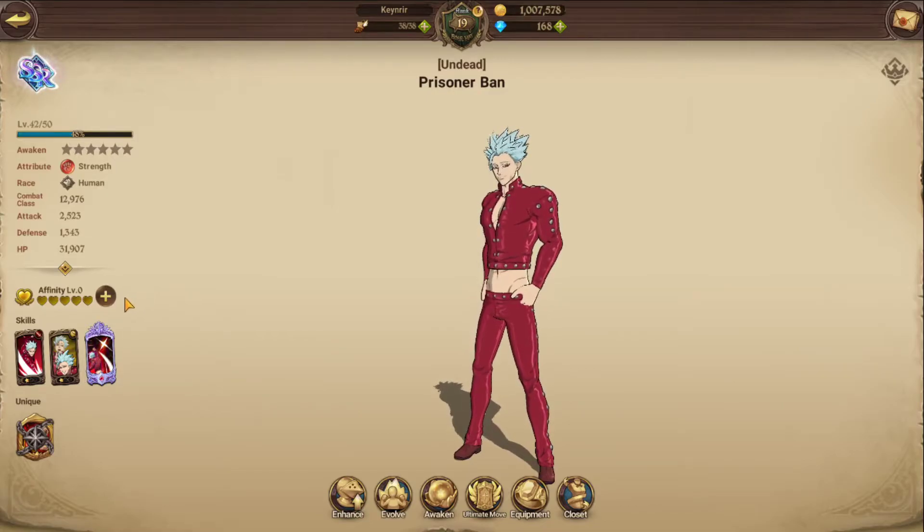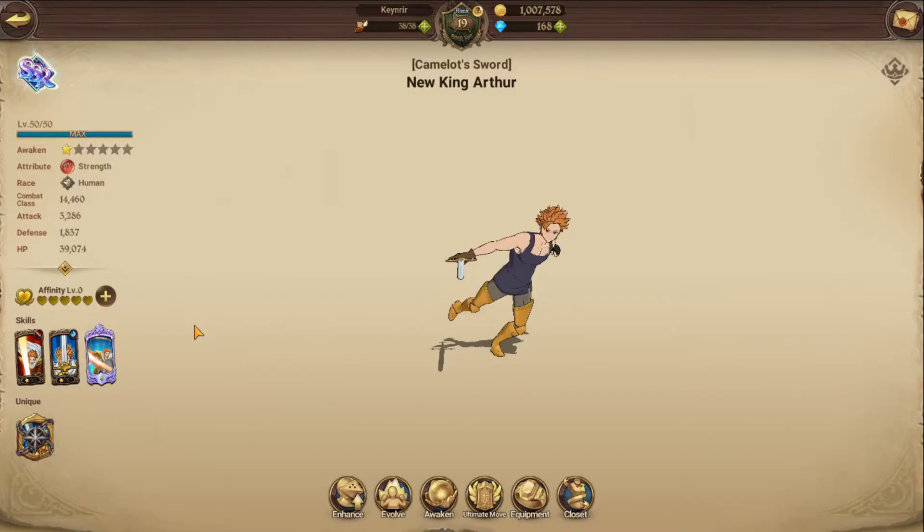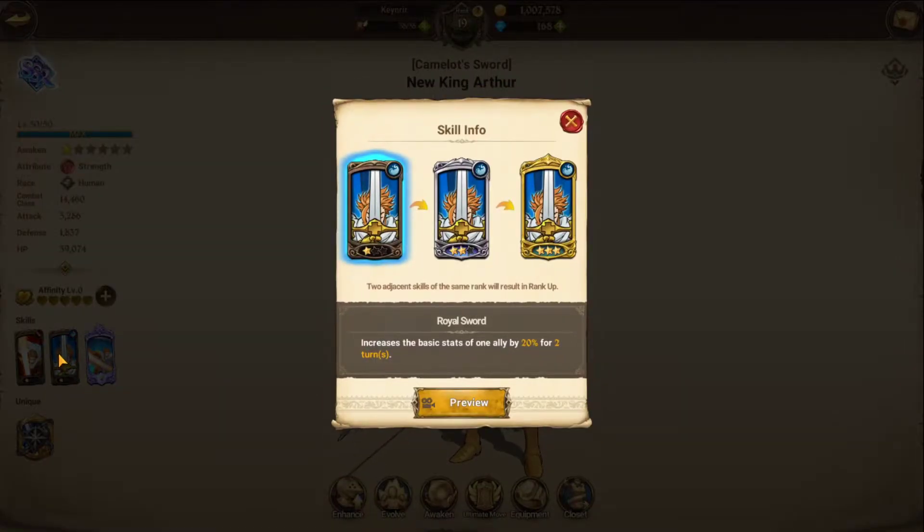The next character to focus on is King Arthur, because he has a skill that increases the basic stats of one ally by 20% for two turns. What I do is apply this buff to Ban right before his ultimate. You get to choose which ally to apply it to — all three allies pop up with a blue ball and you select one.